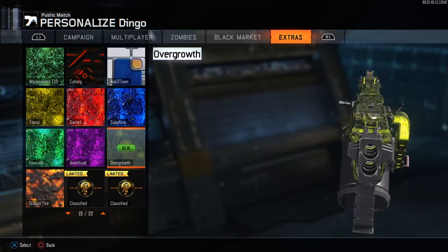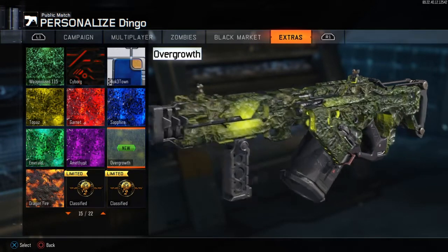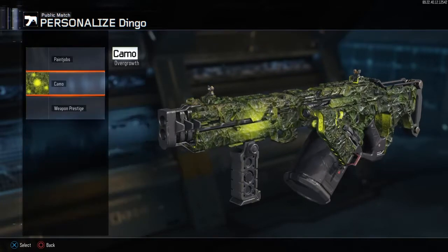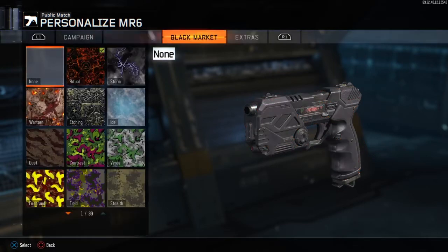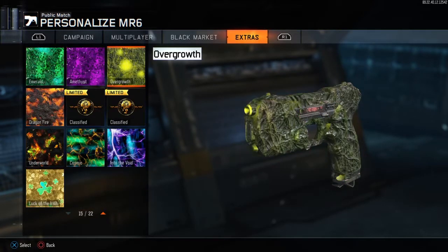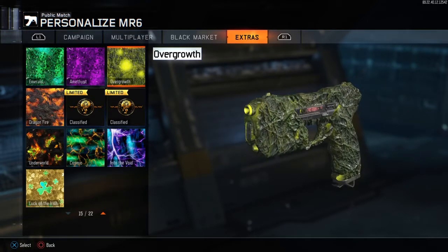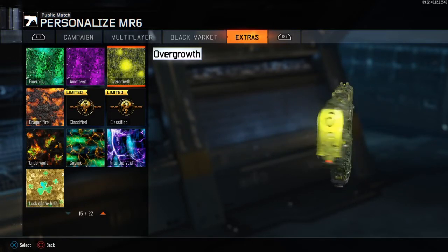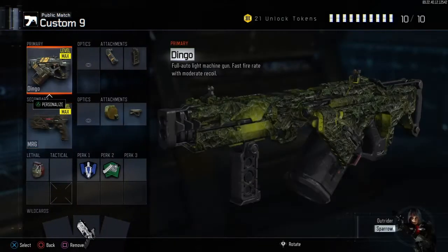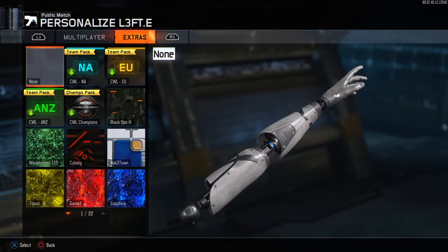I'm so excited it's in multiplayer. They have all the other camos from zombies — they have the Shadows of Evil camo from the black market, the Giant camo with all the cool 935 logos, all the Der Eisendrache camos, and now the Zetsubo no Shima one. They also have all the Gorod Krovi camos — one was free and the other came from like the quad plate bundle.